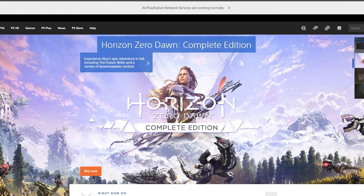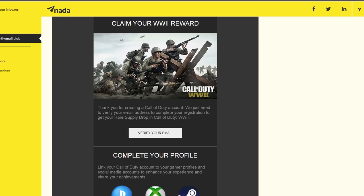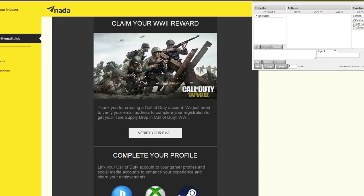Once you've done that, this is where the fun part of the glitch comes in. Open that Chrome extension I was talking about at the beginning of the video — as you can see it pops up at the top right-hand corner of your Chrome browser. From here, press on Group Zero and click the little arrow beside it. Once you've done that, press on Project One and press the Record button at the bottom left.